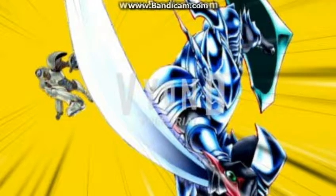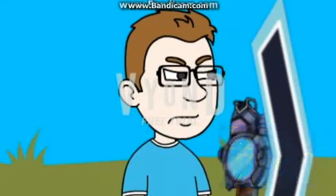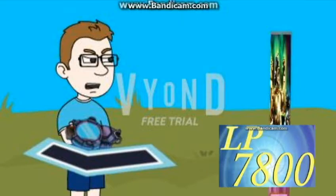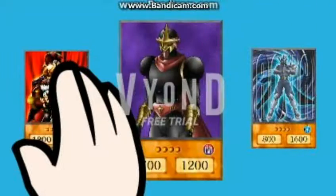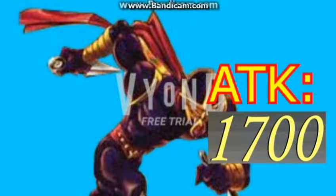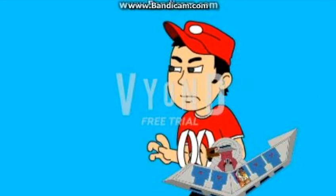Go, Sonic and... I activate the Trap card, Soul Rope. Soul Rope? If a monster of mine is destroyed, by paying 1,000 life points, then I can special summon from my deck a level 4 or below monster. And I choose this — the Strike Ninja. Then I set two cards face down and end my turn.